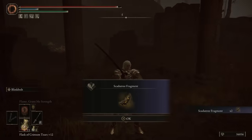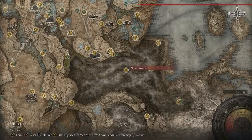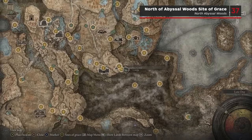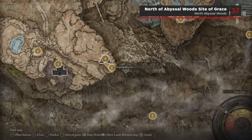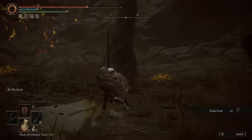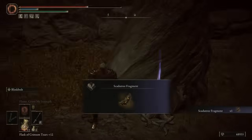Inside the church ruins you can loot TWO Scardew Tree Fragments at the base of the statue. From the Woodland Trail Site of Grace in the Abyssal Woods, head west until you reach the Abyssal Woods Grace. After that, follow the path north and you'll find Scardew Tree Fragment number 37 on a cross-legged corpse at the base of a tree.